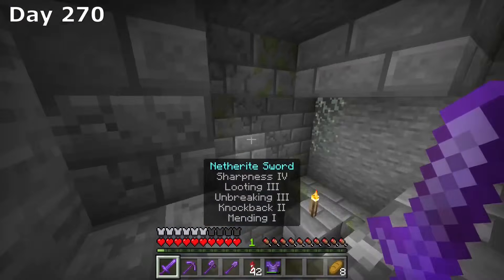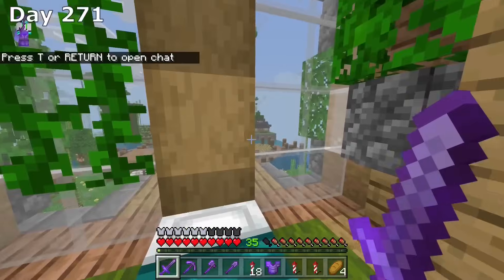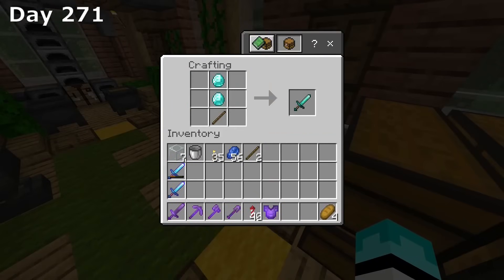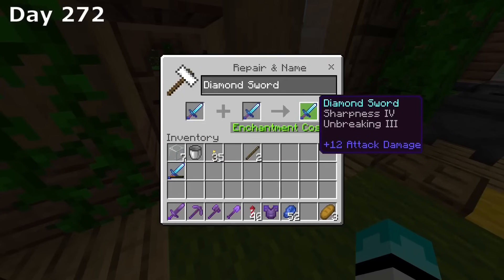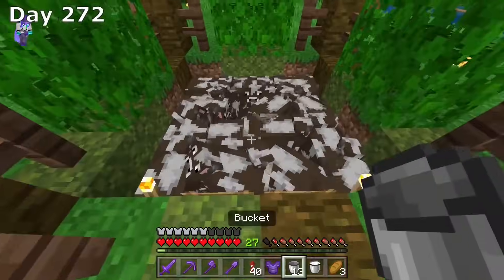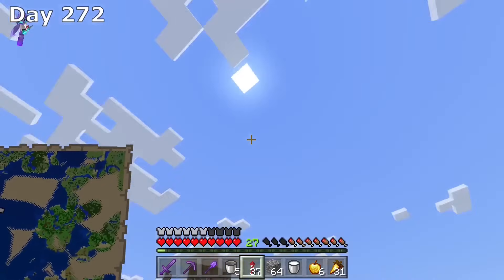Day 270, and I wanted to take a second attempt on conquering the ocean monument. So I went to the End to our XP farm because I wanted to enchant a sword that did not have knockback on it. By the end of day 271, I made it back to our base and it was time to enchant a new sword. I enchanted a new diamond sword and got sharpness 3, then created another diamond sword and got sharpness 3 for a second time. I combined the two swords and now had a sharpness 4 sword. I had an extra netherite ingot so I decided to make this new sword netherite. Now it was time to prepare for a second attempt to fight these guardians — after doing some research on how to defeat them, I think I can do it.